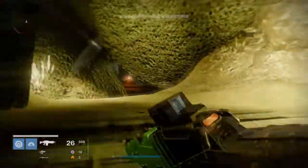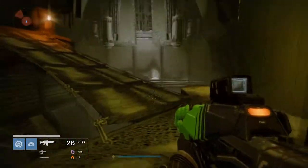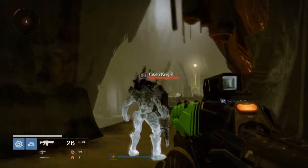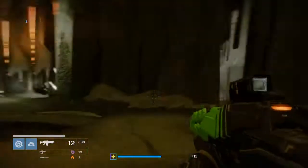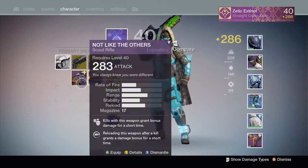Next you want to go up these stairs and then take a right in this area, and then it should take you to this little path passageway up to some more doorway openings. There should be some strong enemies, so if you guys are level 36 or lower, beware.